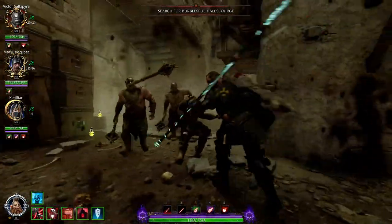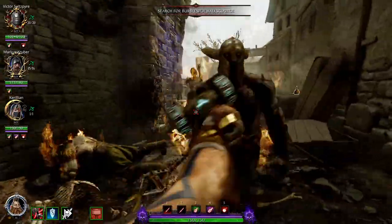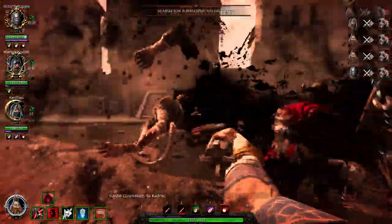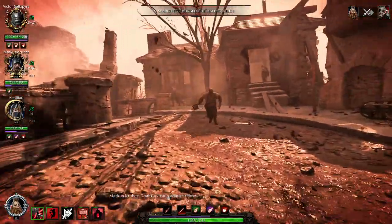We've got a patrol coming — switch to the axe, leap in and aim for the face, and just keep circle-strafing around trying not to stand still.